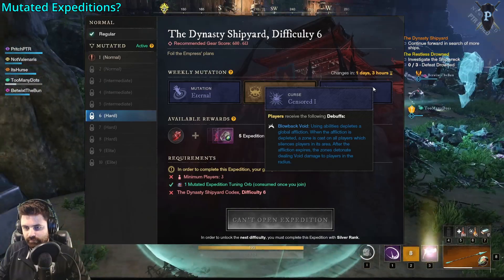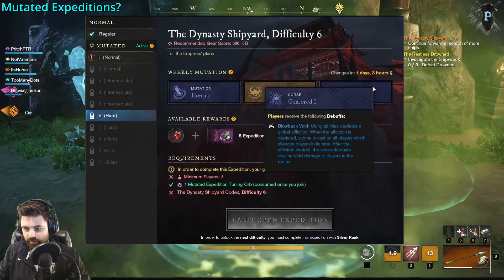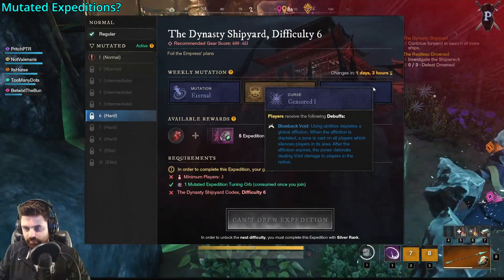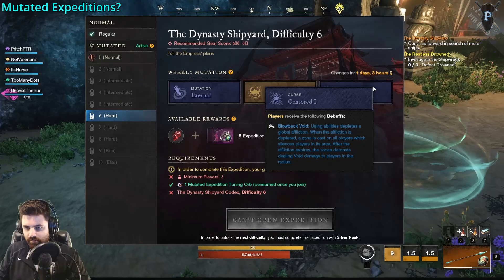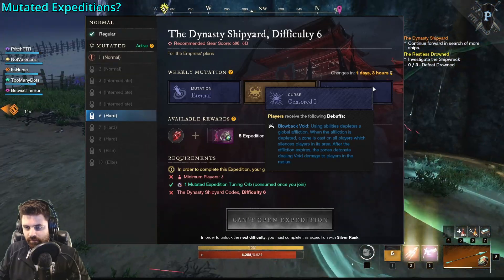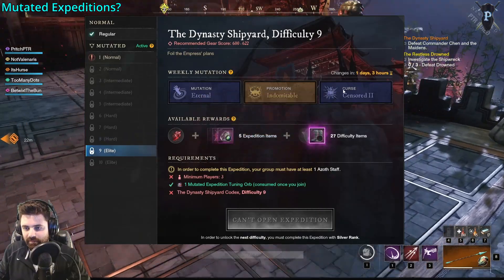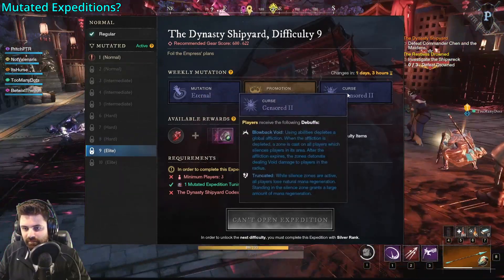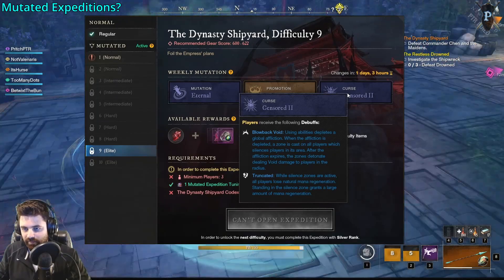When using abilities, Blowback Void depletes a Global Affliction, and once it's depleted, a zone is cast on every player's position. The zone does two things: first, it silences you so you can't use any abilities; second, after the zone expires, it detonates and deals a ton of Void Damage to you. Finally, once you reach Tier 9, you'll receive one more additional Curse — in this example it was called Truncated.